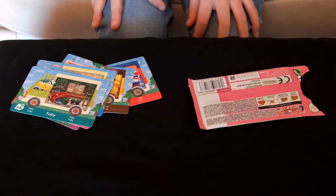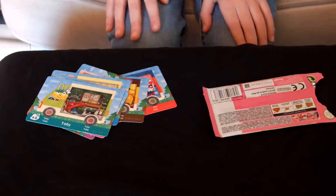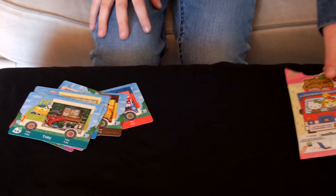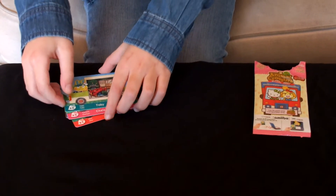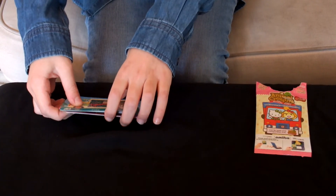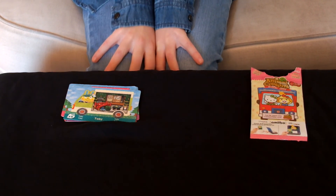So I'm going to show you the cards. Number one card: Rilla. Number two card: Marty. Number three card: Etoile. Number four card: Chari. Number five card: Chelsea. And number six card: Toby.